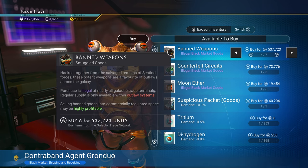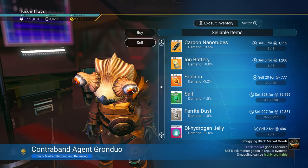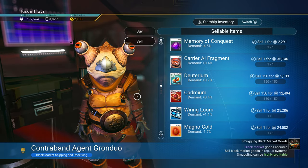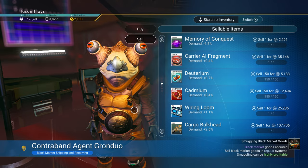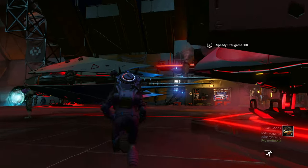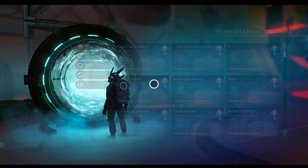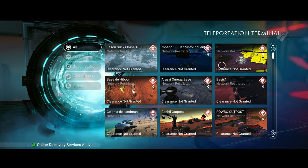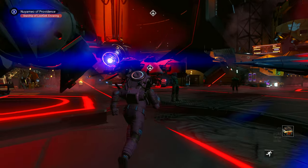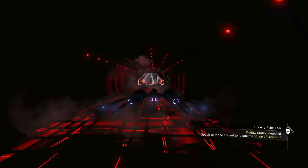We need to sell 120,000 worth of black market stuff. Don't sell your black market items here in the pirate system - it won't count as smuggling. You have to sell them in a regular system. I'm buying banned weapons. The teleporter here won't let me go to any normal system since I'm in an outlaw system - clearance not granted. I'll need to manually fly to a normal system to sell my contraband.